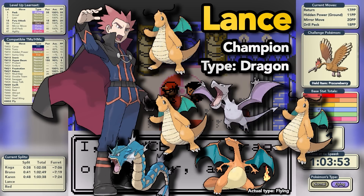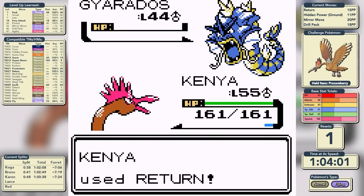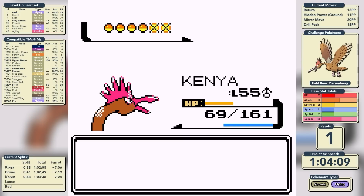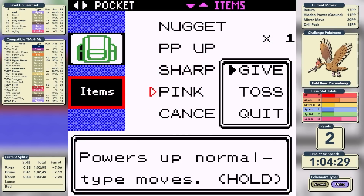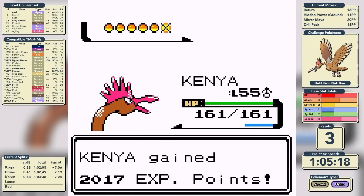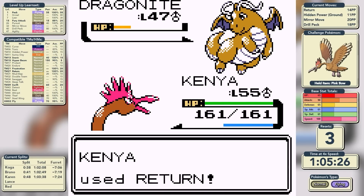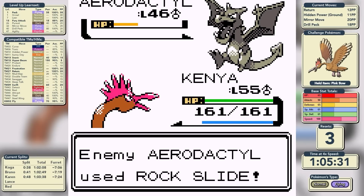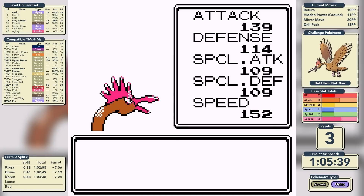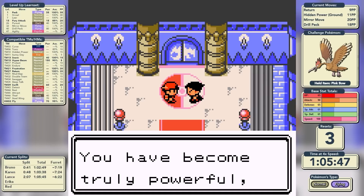The only barrier left between us and becoming League Champion is Lance, who leads with Gyarados. We start with Return but don't quite knock it out in one, letting him set up Rain Dance — terrible for us, as Dragonite can then use Surf. We try again after swapping the Paralysis Cure Berry for the Pink Bow so we can OKO Gyarados. We get a lucky critical hit against the first Dragonite. Dragonite number two uses Blizzard but it misses. Return is a two-shot on Aerodactyl as Rock Slide does a lot of damage back, but we one-shot Charizard and one-shot the final Dragonite with a critical hit. We've beaten Lance in a time of 1 hour, 5 minutes, and 45 seconds.